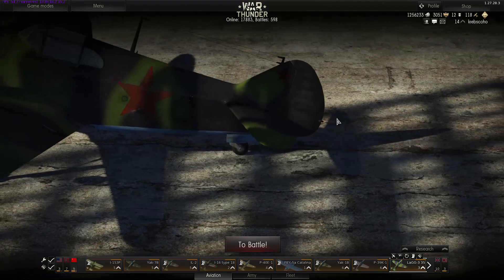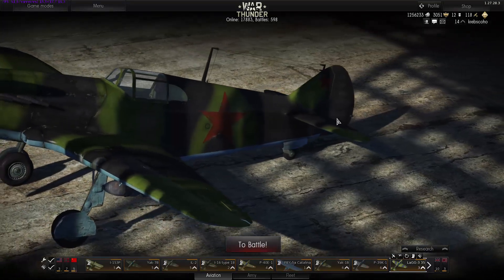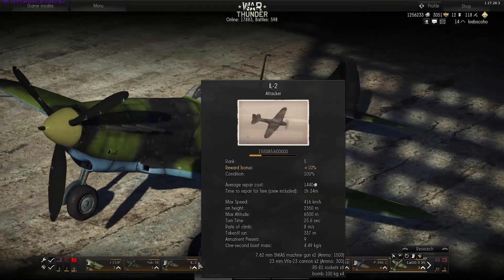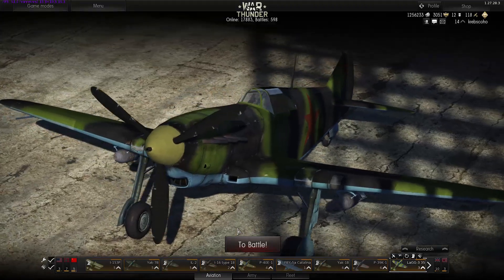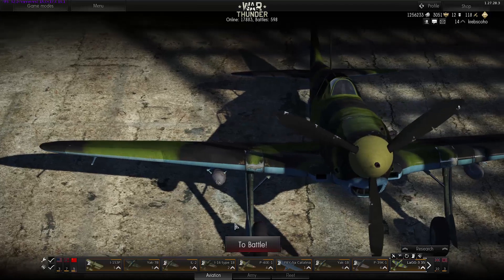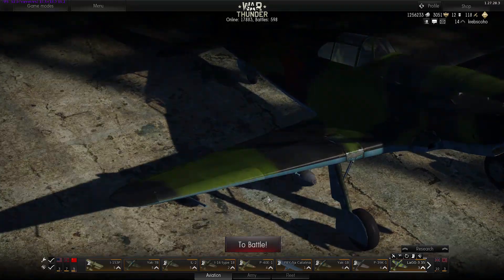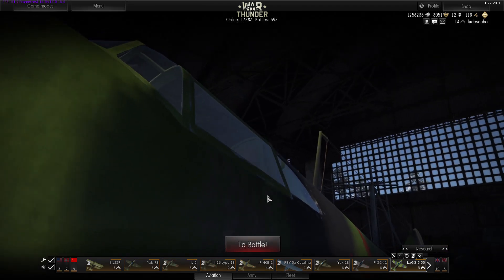I believe in the last episode we were taking a look at level 4s, possibly 5s — I can't remember exactly. I think it was 5s, but this time around we're going to be taking a look at the 6s and such, comparing them to the previous ones and displaying what's so special about them. One of them is really, really cool.